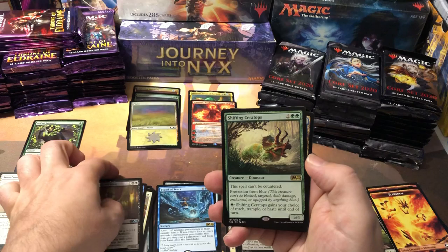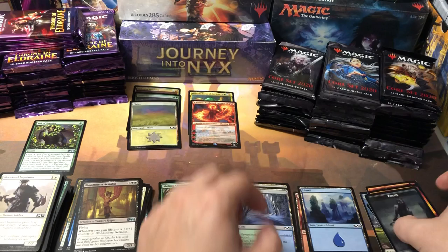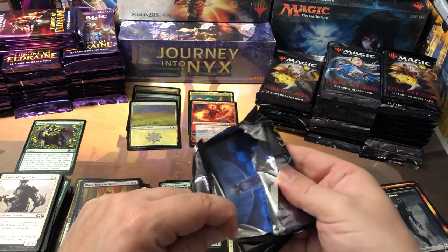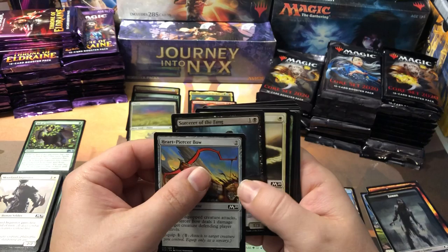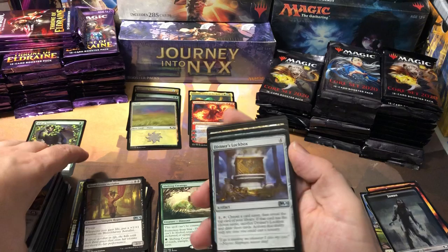Shifting Ceratops — can't be countered, I do love the can't-be-countered ones. And another cheap dual land that comes into play tapped — at least it gives you a life. It's like Wizards giving you a little handout for the coming-into-play-tapped thing. I haven't actually drafted this set at all yet. I think people just like drafting the expansions, but I think it would be a pretty good drafting set.